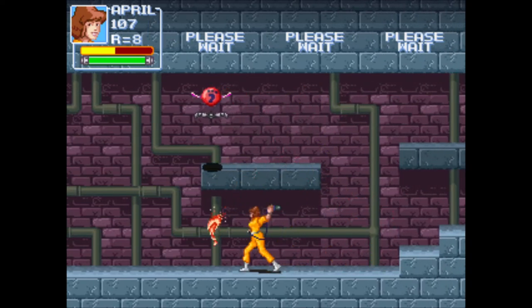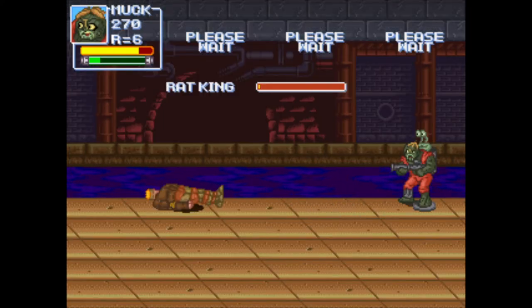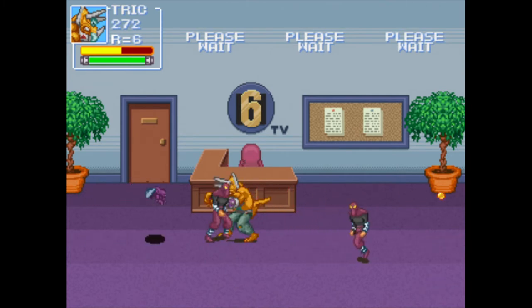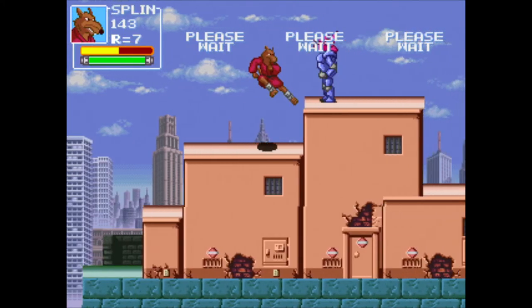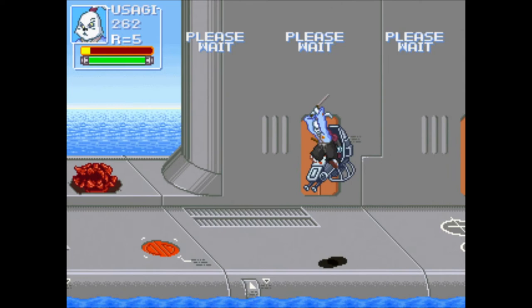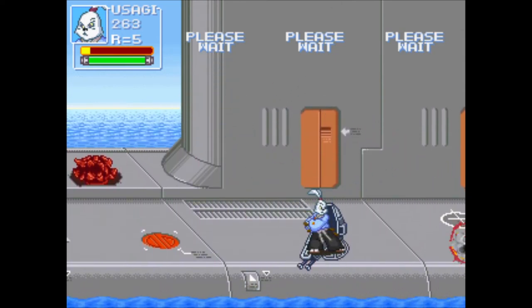As you complete the different levels, you rescue and unlock more playable characters — both the friends and fellow heroes that you rescue, and thanks to Donatello's cloning machine, many of the villains will also join your side. You wind up at the end with 60 playable characters. That's right, 60. Pretty insane. While some of them are a little more fleshed out than others, it is still really impressive that the creator managed to adapt that many characters, let alone have them playable.